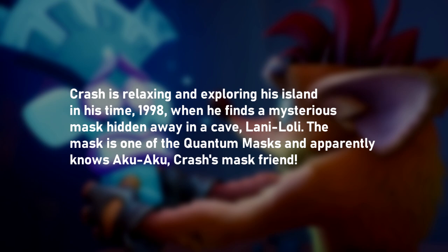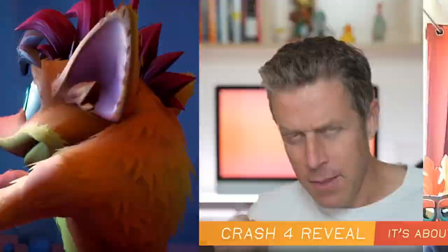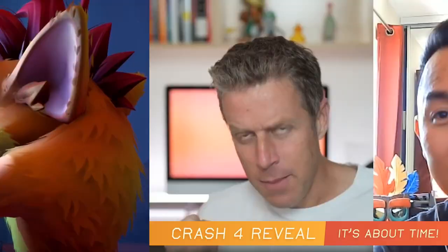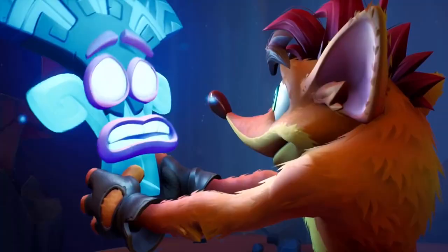According to a description that was leaked a while back, Lani Loli is the phase-shifter type of mask. Pollyann mentioned something about rescuing masks from bosses' clutches: the quantum masks are scattered across the universe, and you're going to have to rescue them from the clutches of certain bosses, both familiar and new. At least with Lani Loli, we get to rescue him, and then he'll start appearing in levels where we need him. The same might apply to the other masks.